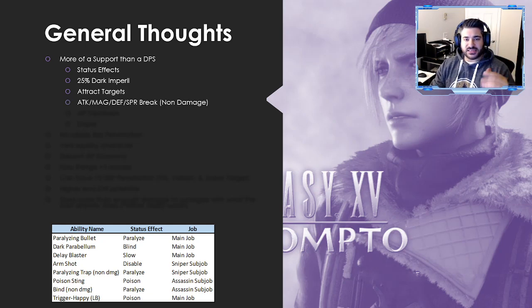He also has a break that hits attack, magic defense, and spirit — but with no damage attached, the AI probably won't prioritize it, so it's more of a PvE tool. He also has an AP decrease ability to cleave an enemy's AP down. And off the Sniper sub job he has a dispel ability, which is really valuable for getting rid of haste off certain targets.